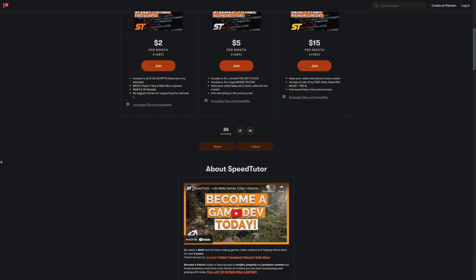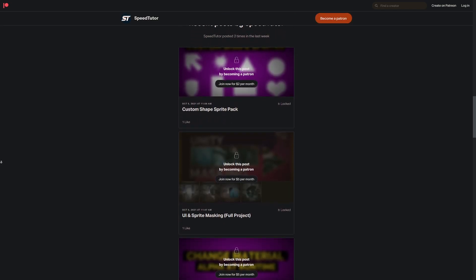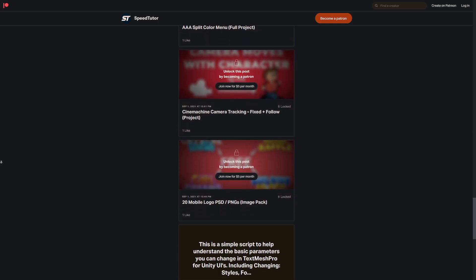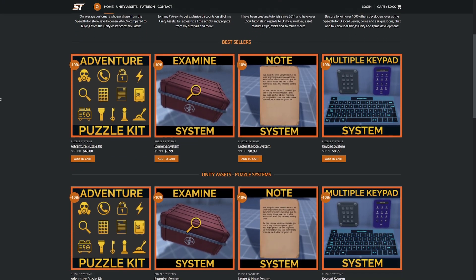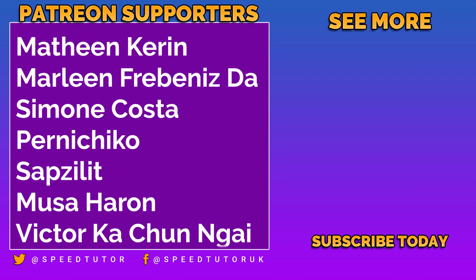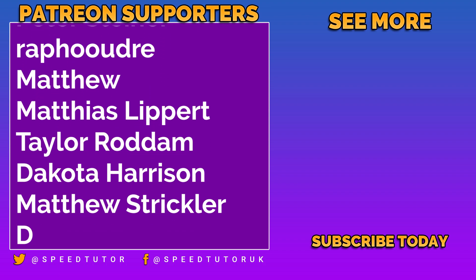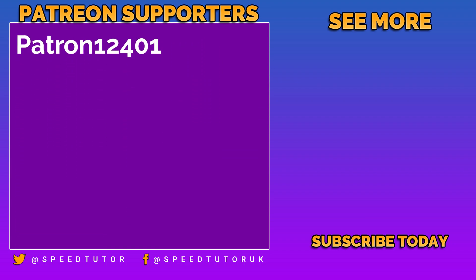Be sure to come and support me on Patreon to get access to over 115 different scripts and projects you can't find anywhere else. Come and join me on Discord. Check out my new website which has discount codes if you become a patron to my channel — you can get money off all my Unity assets. Thank you so much to all my patrons and everybody else who comes to watch the video. Don't forget to like, comment and subscribe. Cheers.